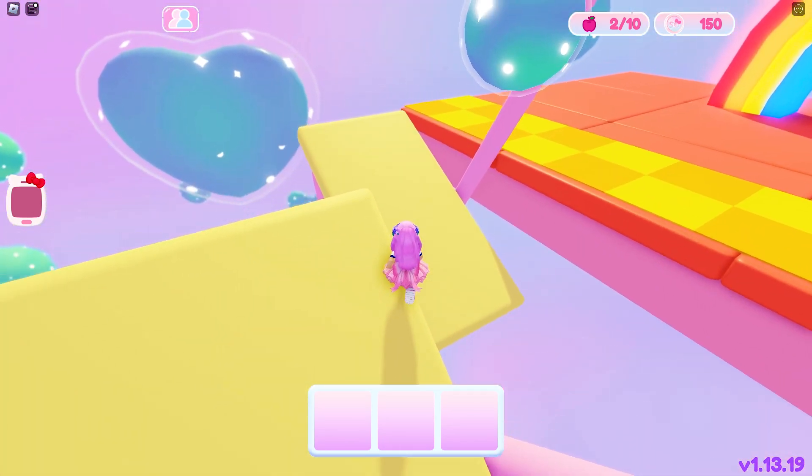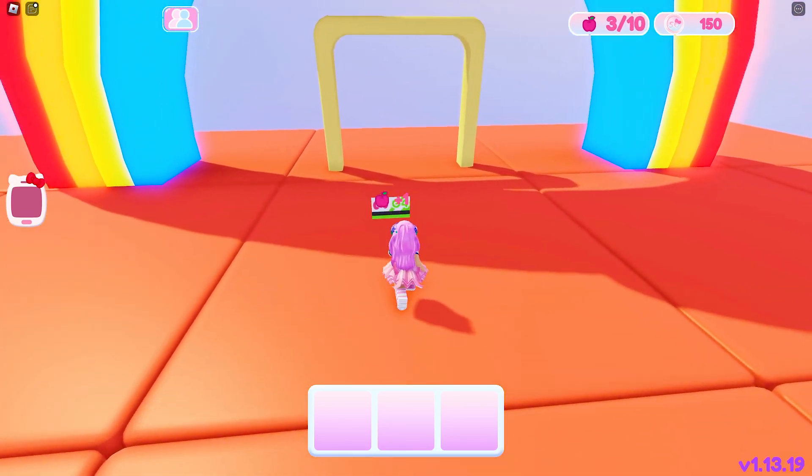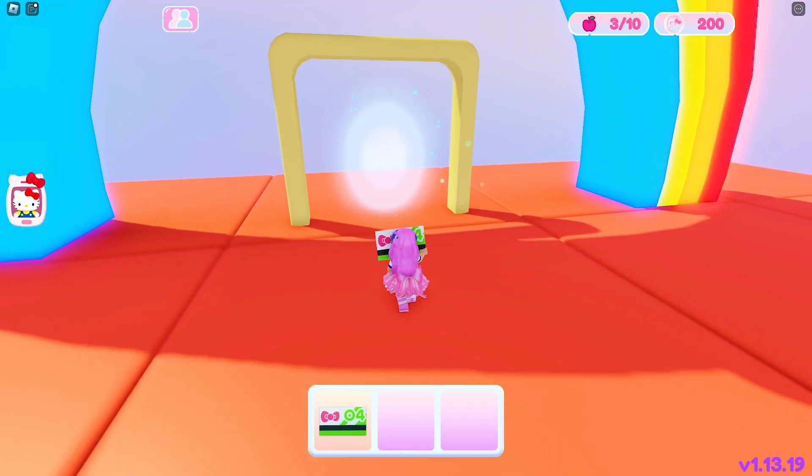At the end of the obby, you will find this apple and the fourth key card. Enter the portal again to go back to the museum.